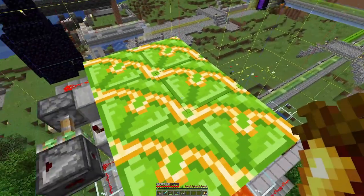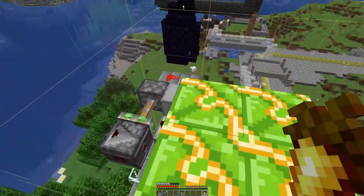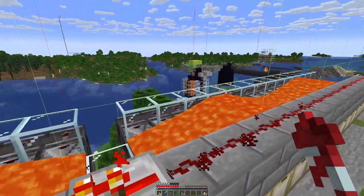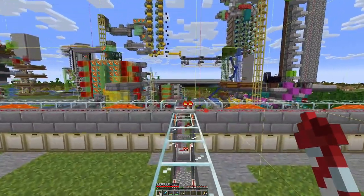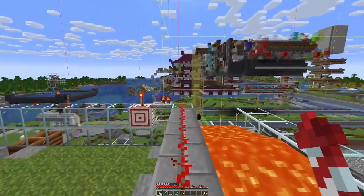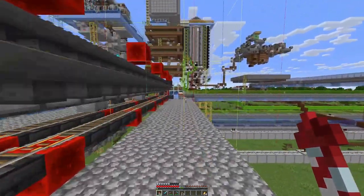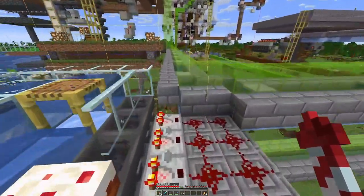I have figured out that we need one chunk loader for our cobblestone farm. Our bone meal farm also works with just one chunk loader — everything there is in a 3x3 area that can be loaded by a single chunk loader portal. Unfortunately, the smelting array is a bit too long, so that one needs two.